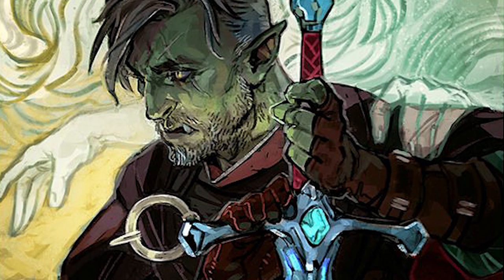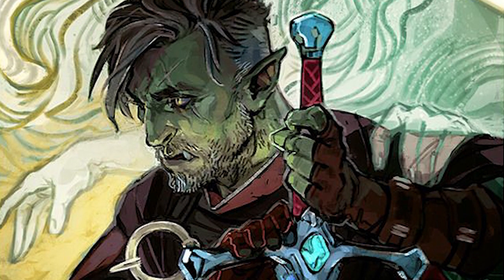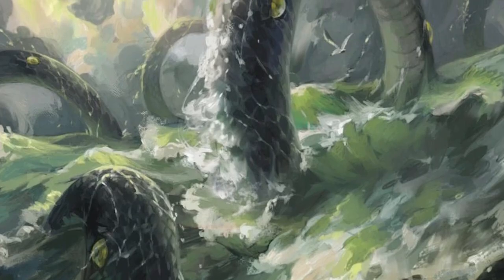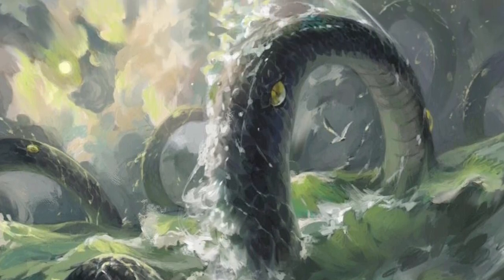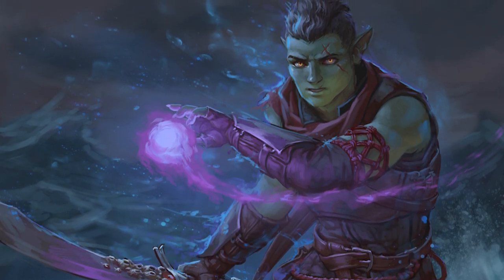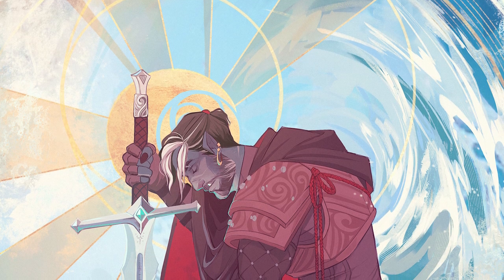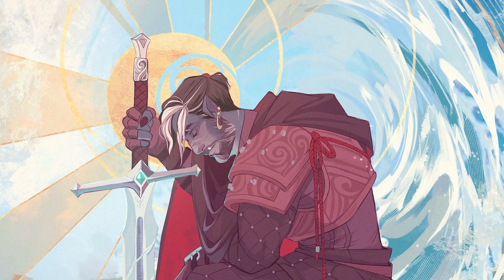Let's take Fjord from Critical Role Season 2 as a popular example. Travis is playing as a Hexblade Warlock, re-flavored to have a patron from the depths of the ocean. But did it really feel like Fjord's patron was granting him the powers of the abyss when the Hexblade spell list doesn't really follow the theme? So all we're left with is watery eldritch blasts, drowned specters, and briny armors of Agathys. Once he multiclassed into a paladin, Matt Mercer made an attempt at homebrewing a paladin subclass for the theme, but that had some mixed results.